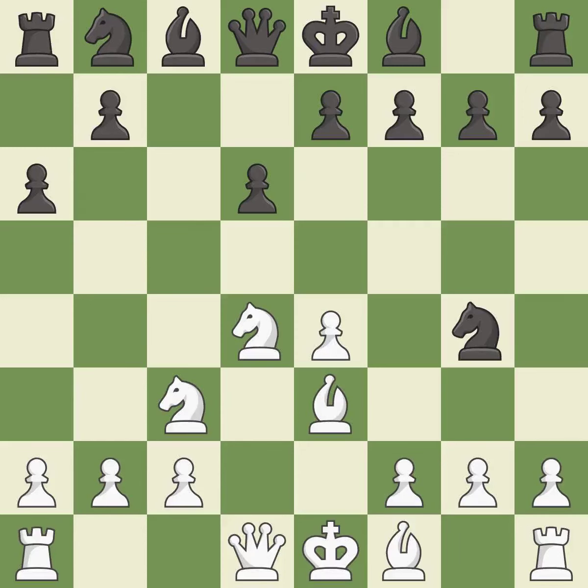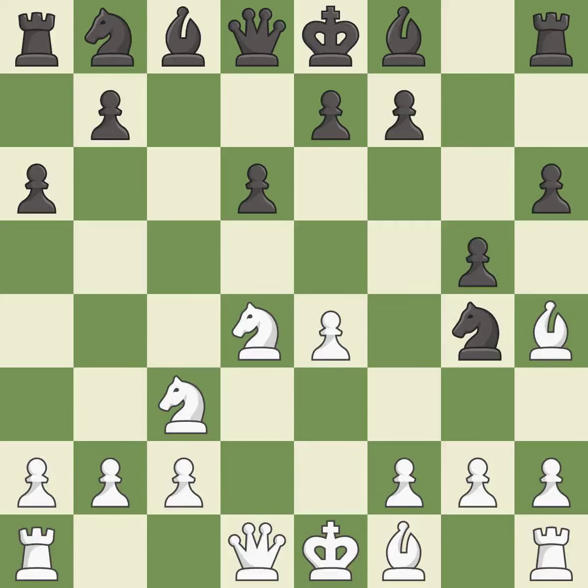Ng4 attacks the bishop on e3. Bg5 moves the attacked bishop to a square where it pins the e7 pawn. h6 attacks the bishop on g5, forcing it to retreat. Bh4 retreats the attacked bishop and maintains the pin on the e7 pawn. g5 attacks the h4 bishop and forces it to g3. Bg3 retreats to a square where it defends white's kingside and controls e5. Bg7 puts the bishop on the long diagonal — a fianchetto.